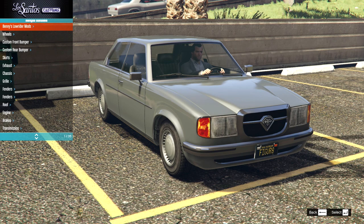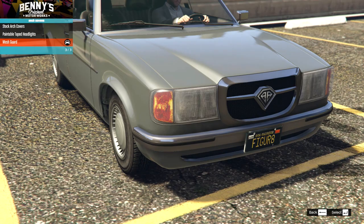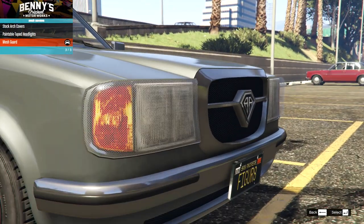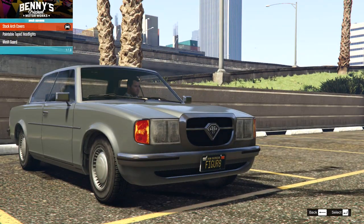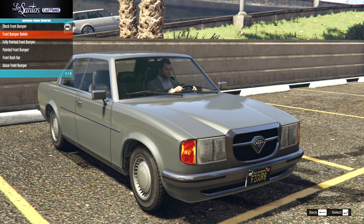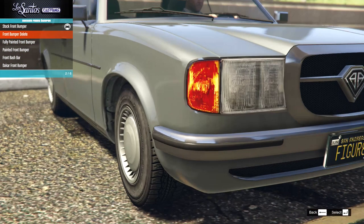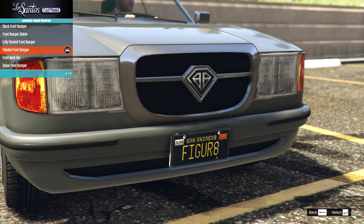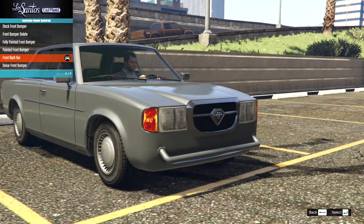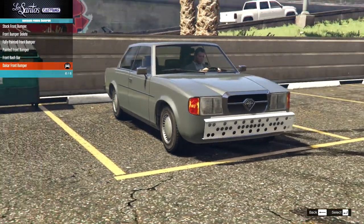Let's start off with Benny's lower mods just in case, and there is actually one. So we've got some arch covers which is going to actually just be either the taped-up headlights or the mesh guard on the headlights. I'm gonna keep that stock on both of those for now, but I guess perhaps we can make this into a rally version - that might be one of the builds. In the front bumper options we have the stock, the front bumper delete which is probably going to be a little bit more racy and rally, the fully painted bumper, the front bash bar, and the Dakar front bumper.